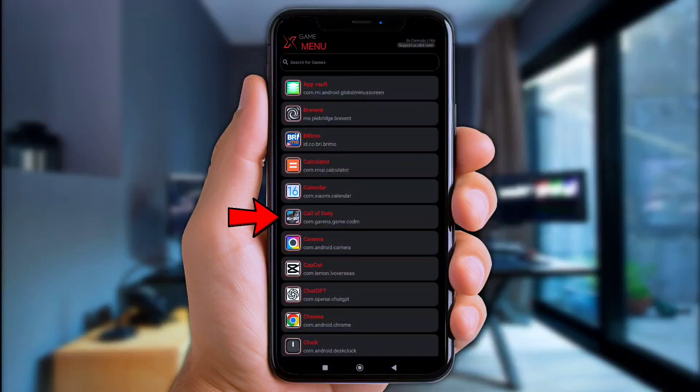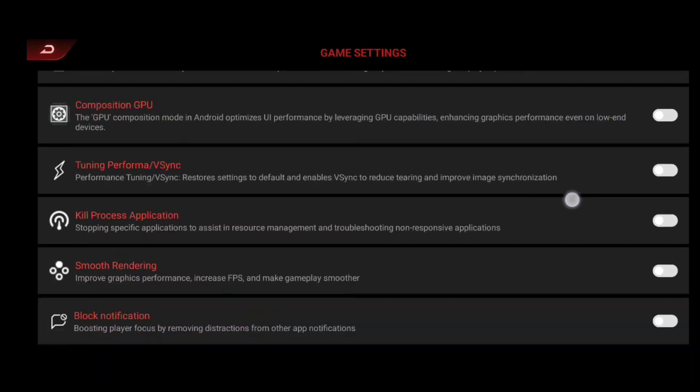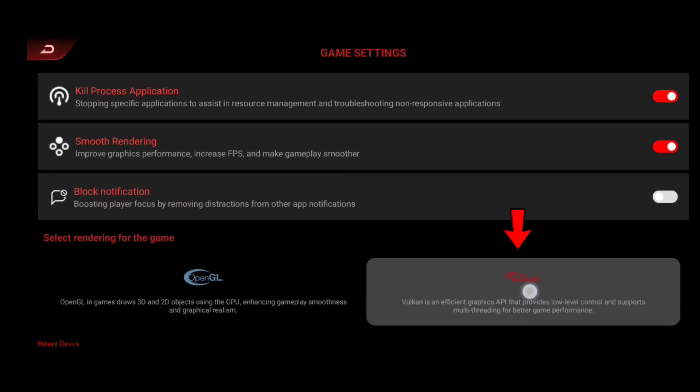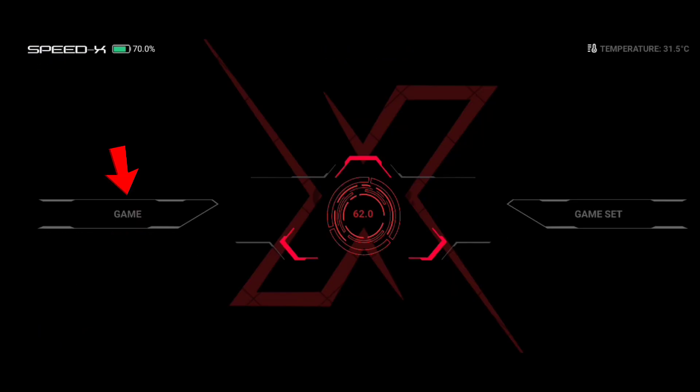Once you've set them up, choose any game you want to tweak. For example, I'll play Call of Duty so I click this one. Now click game list right here and turn on all the tweaks. Also choose Vulkan rendering for extra smooth gameplay.